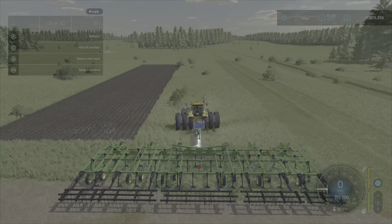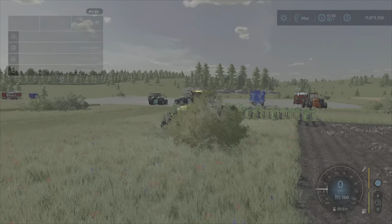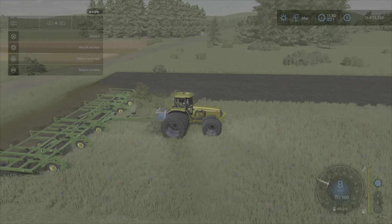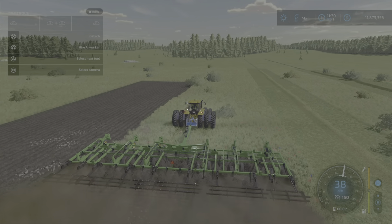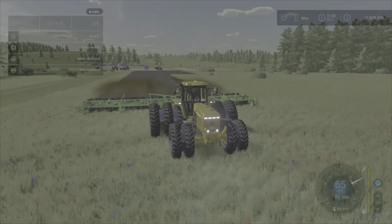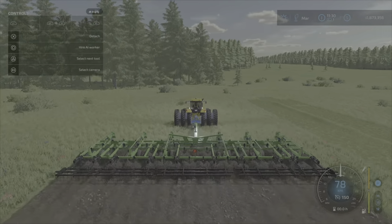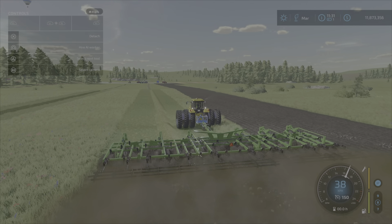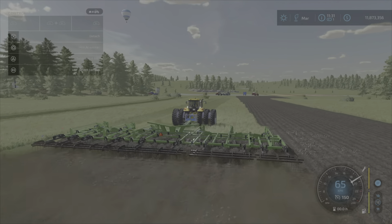There we go — the plowed area on the left side I did on an earlier run on my test map. Let's lower it down and enable 'create fields.' We are fast farming for sure — up to 70 kilometers an hour, triple wheels on the back, and a 16.7 meter plow. Yeah, this is highly unrealistic, but if you're in a hurry and have really big fields, this is a way of getting it done pretty fast.